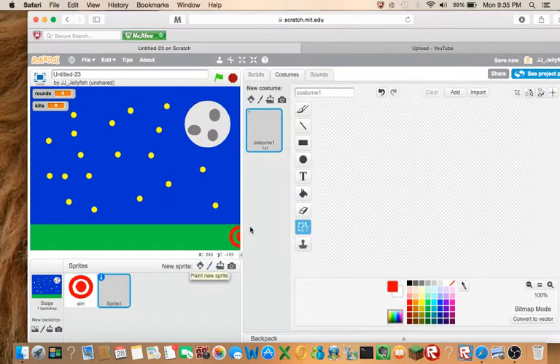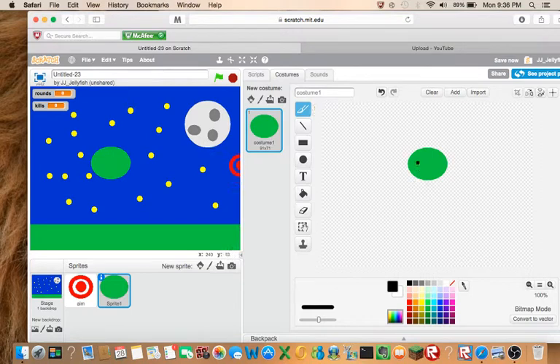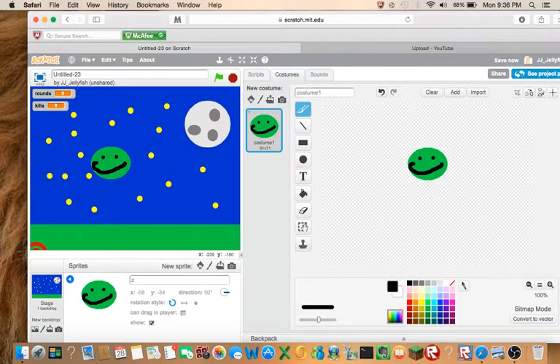So now let's add the zombie. Let's make, like — you guys can make whatever enemy you want. So let's go — green head. Zombie.